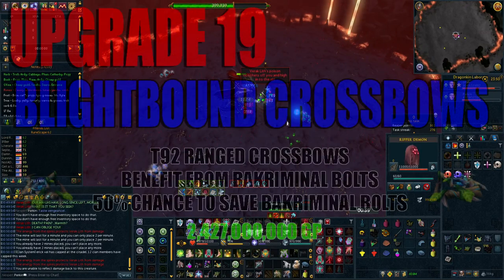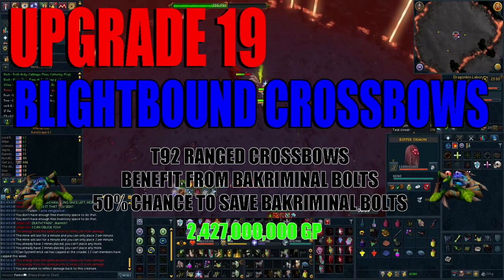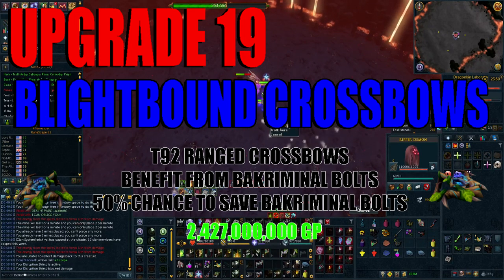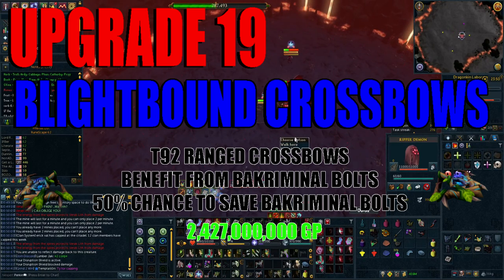For upgrade number 19, it's time to ditch the Ascension Crossbows and get yourself a set of Blightbound Crossbows. These are the best in slot dual wield tier 92 crossbows that benefit from crossbow bolts and have a 25% chance per bow to save bolts when ranging. Do not sleep on this effect — with the current price of bolts this will pay for itself in the long run. These will set you back 2.47 billion GP.